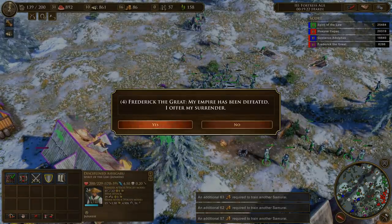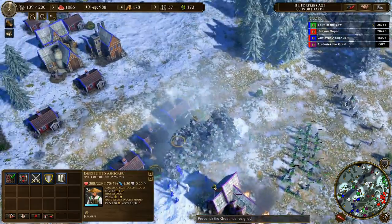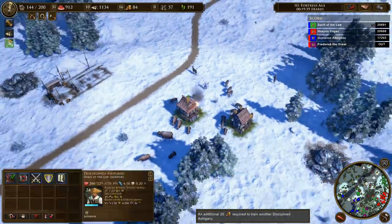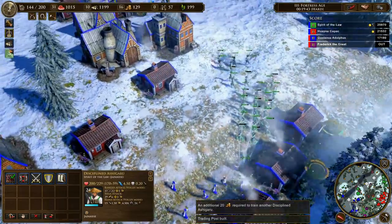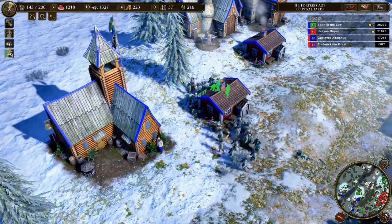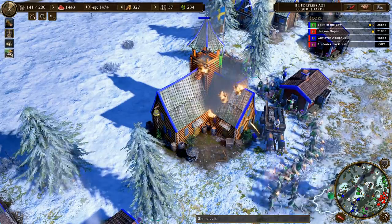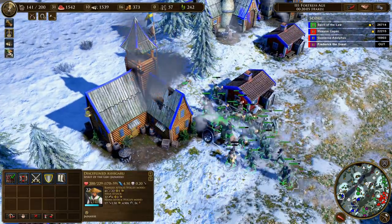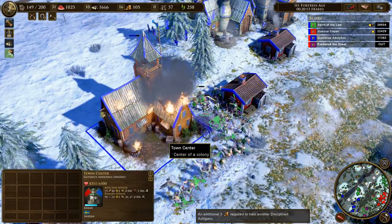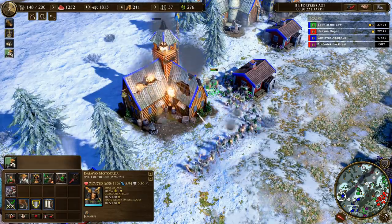'My empire has been defeated — I offer my surrender.' Maybe I should have done the next difficulty level — maybe I could have done expert. Because they just rush you really early sometimes on expert. Let's protect our shrines — this is what's so great about shrines: so much map control, so much map vision. I like the little flame effect on there — it's good. There's a fort — very unfortunate timing to have that come out. You get a little smoke and everything — those small effects definitely make a difference. Just looking at it compared to the original, it's quite a difference.